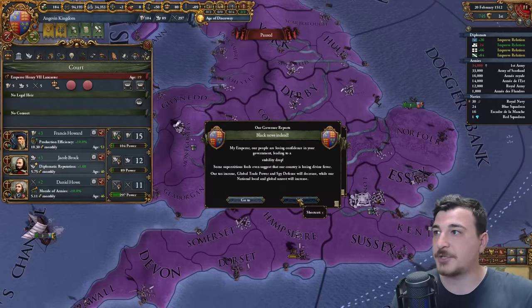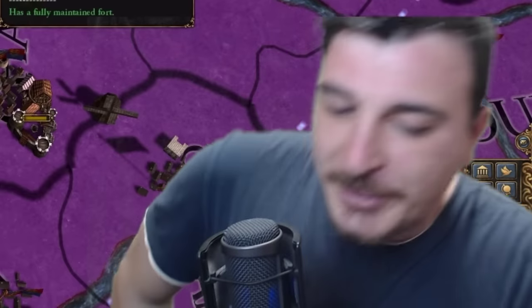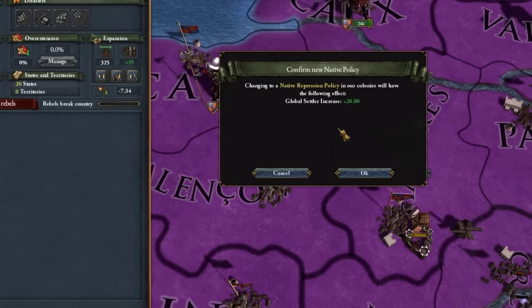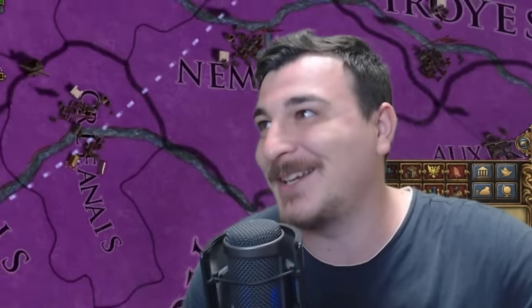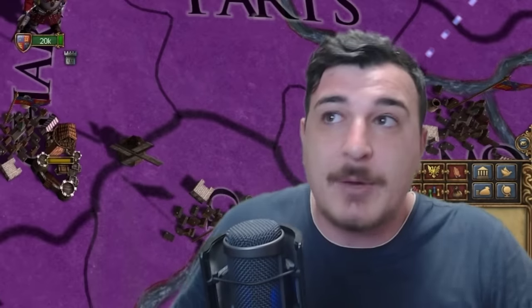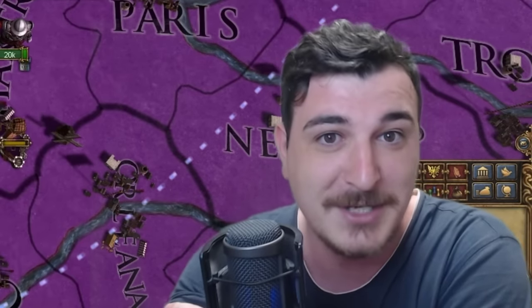Let's go ahead and choose Mr. Henry. And I know what you're thinking — will I be accepting of the natives when going to the new world? Of course — that's why we're enacting the best colonial policy available when dealing with natives. We're going to be super friendly as long as they're there. Leave a like so we can get going on to the new world as well as conquer what's left of Europe.